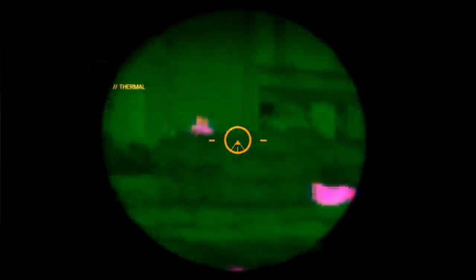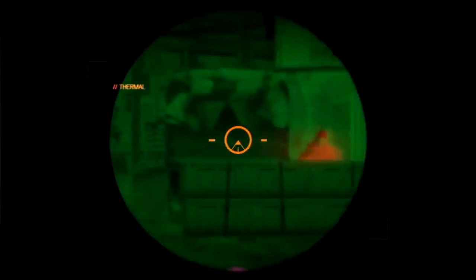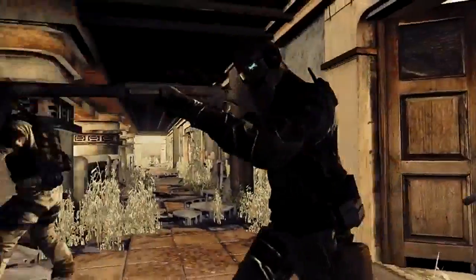The Ghost Team is dropped into an urban environment. The thermal camera allows them to easily see and eliminate any guards patrolling the compound. It's time to enter the building. Using the X-ray scope to know who or what is on the other side of the wall